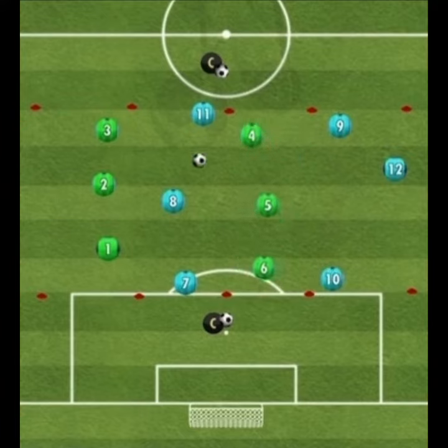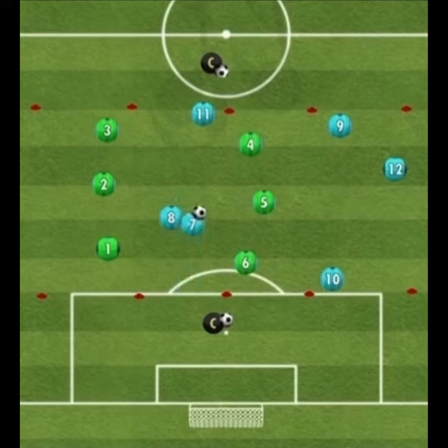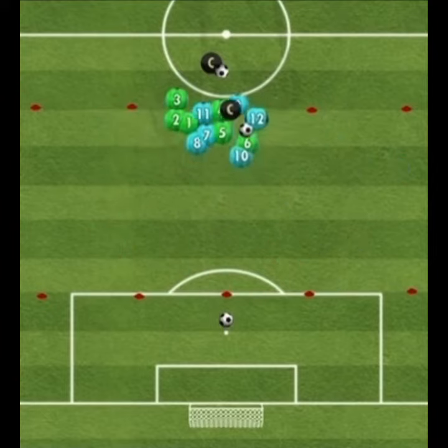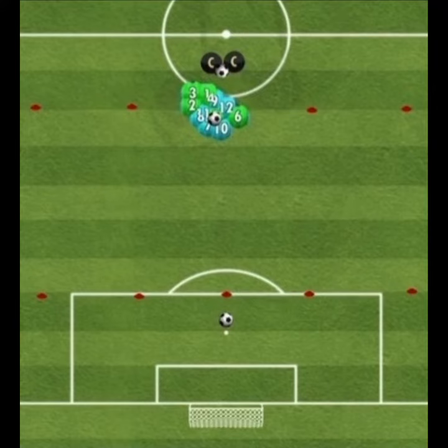The coach can rotate the outer teams into the middle — this will ensure all players are working on defensive compactness. Where possible, units should work together; for example, the team's defensive players work together with attacking players to help build chemistry.